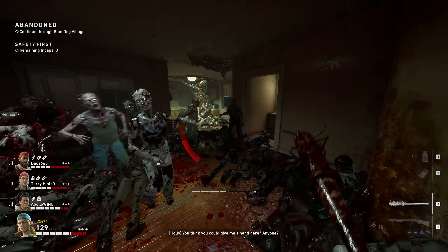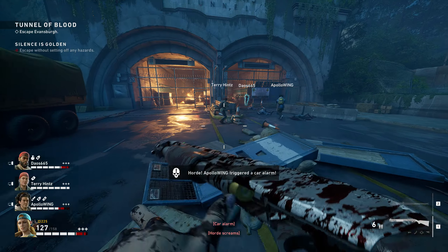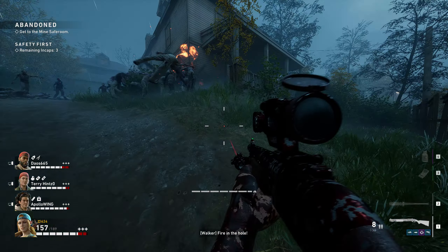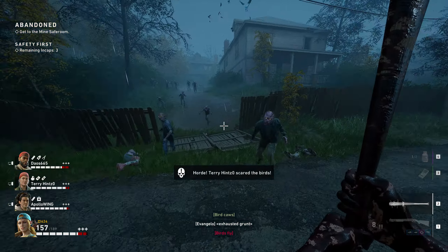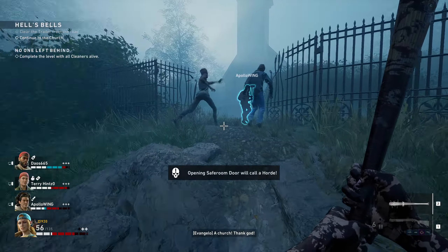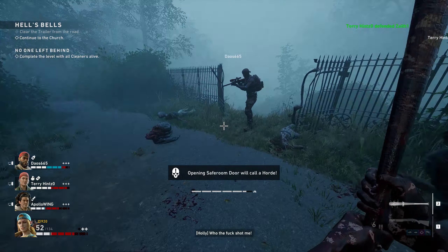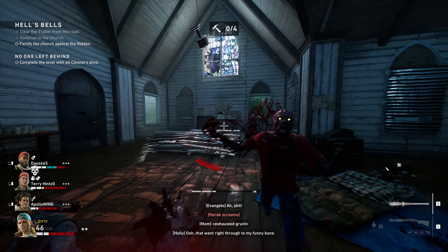A few familiar mechanics return from Left 4 Dead. Damaging cars triggers alarms and alerts more zombies. You've got firecrackers and pipe bombs which were really useful when overwhelmed. This time there are swarms of birds, and if you disrupt them it summons hordes of zombies — but we'd usually just purposely trigger these because dealing with hordes was so fun. There were also a few locations reminiscent of old Left 4 Dead levels, in particular a familiar church.